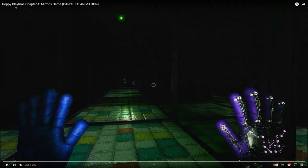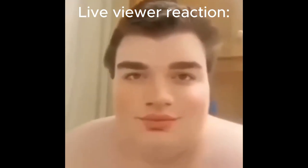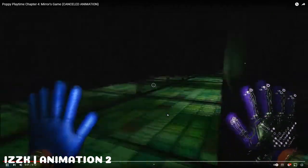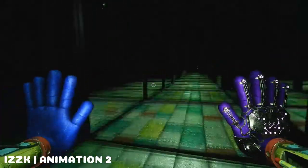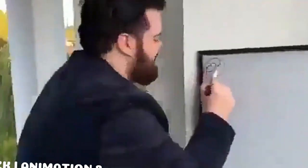The next video is Poppy Playtime Chapter 4 Mirror Game, made by ICCK. Let's watch it — this looks good. It's only 12 seconds, but there's good animation for the hands. We can't actually see ourselves in the mirrors, but I guess that was it. This animation takes longer than you expect. I'll give it about 6 out of 10. It's not because it's bad, it's just very short. But yeah, it's good for what it is.